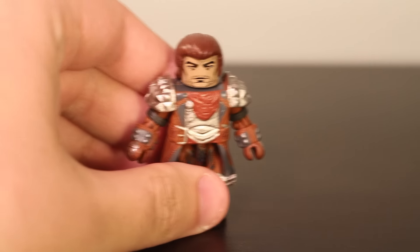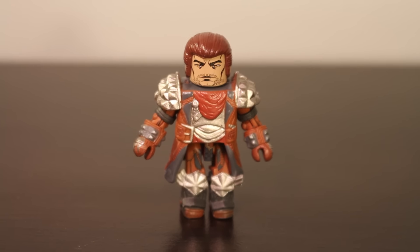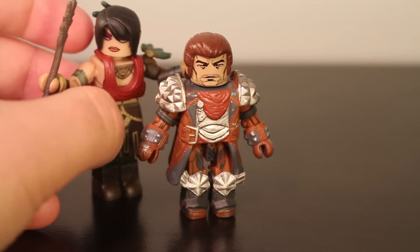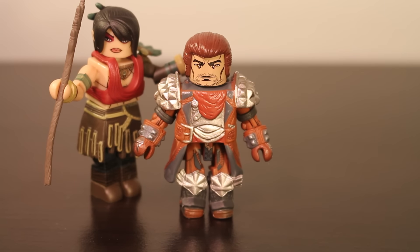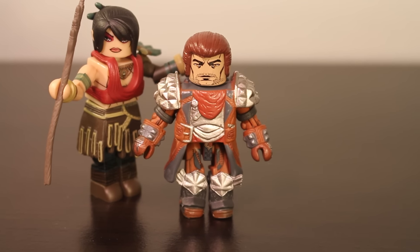Last up we have Varric the Dwarf. Varric originally appeared in Dragon Age 2, which I did not play, and I believe he also appears in Inquisition, which is where this design comes from. Since he's a dwarf he's actually smaller than other Minimates. One of the big things with Minimates is that it's hard to tell if figures are shorter or not, but Varric's design has a lot of visual cues to tell you he's short.